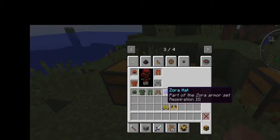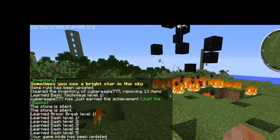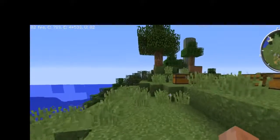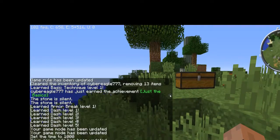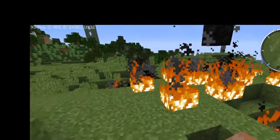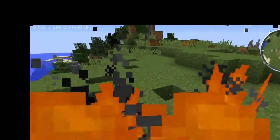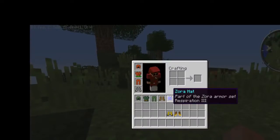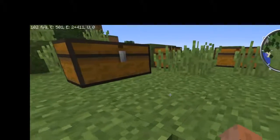Let me go back into creative and make sure I didn't miss any Goron boots. I think I have a convenient way to check this out. I'll set gamerule keepInventory true just in case. And there we go - I've got a hundred percent fire resistance and I didn't even have the residual fire effect. All right, so here's some hover boots.